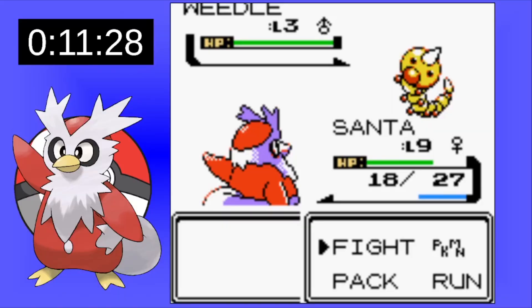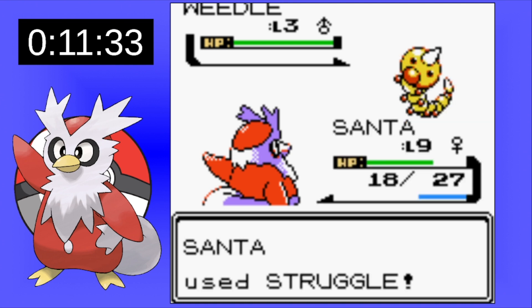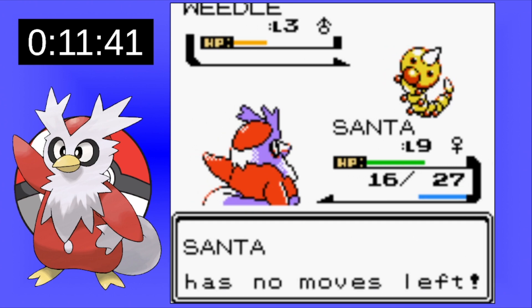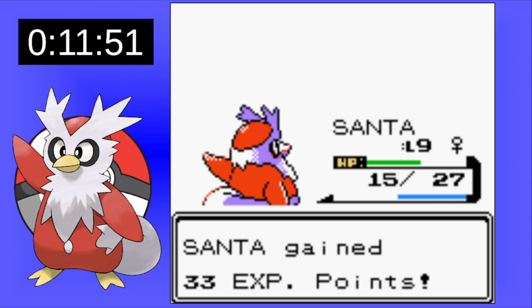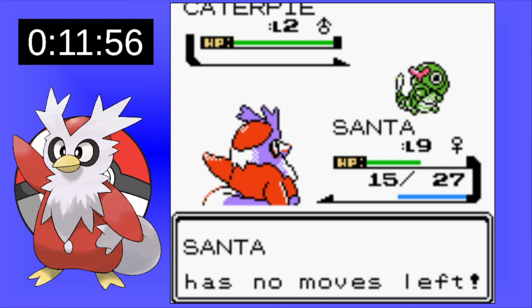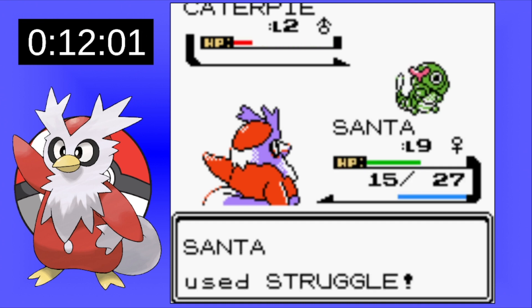Early on, we start seeing some of the drawbacks to the move Present. There's a chance it'll do damage, but there's also a chance it'll actually heal the opponent. It has really low accuracy for a move you can get early on with Delibird. Most of the time we're going to be missing or actually healing up the opponent. With its low PP, I end up having to struggle before I even get to the first city.